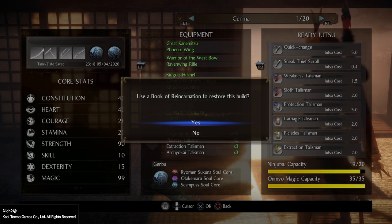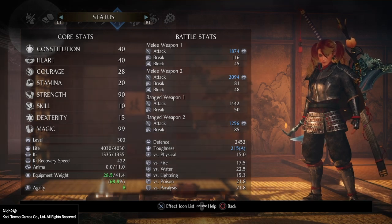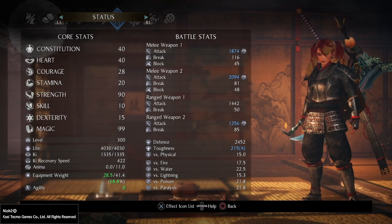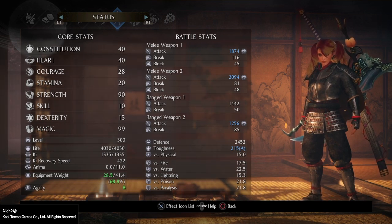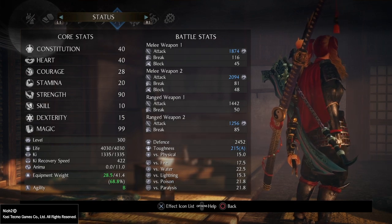If we click yes, it will use a book of reincarnation and set up everything the way we had it: stats, guardian spirits, cores, our equipment, our jutsu. Of course it will not temper our equipment — we'll just have the item saved, granted it's available. It will not restore equipment that we have destroyed, cores that we have deleted, performed soul-matching on, or soul-fused — only things that are currently available will be restored. The rest will have to be placed again. So we use this and we go back to my build: 40 constitution, 40 heart, 28 courage, 20 stamina, 90 strength, 10 skill, 15 dexterity, 99 magic — my old Genma build with my old armor, my switchglaive, my great Kanemitsu, and so on.